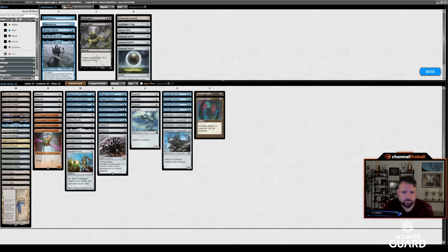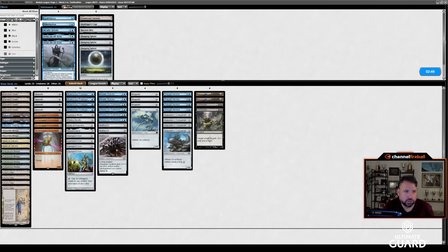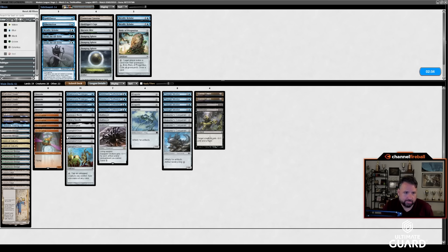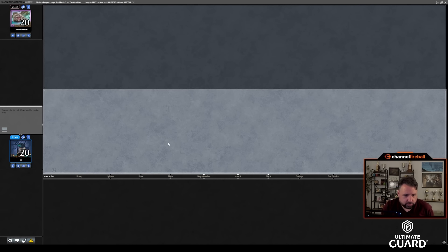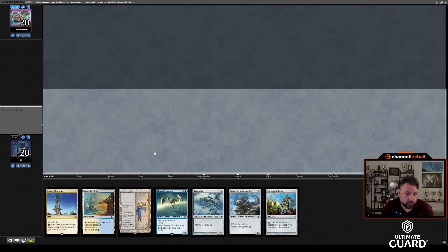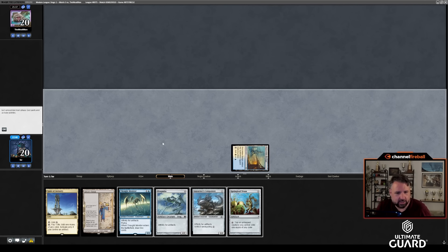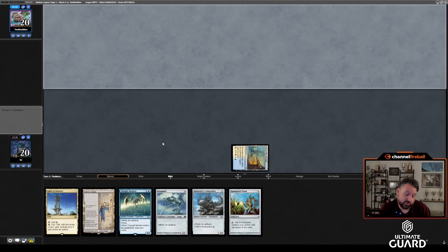I've got Cursed Totems and Dismembers — two Cursed Totem, two Dismember. I'm not a big Metallic Rebuke fan in general. Needle's good. Relic isn't really that good against Yawgmoth. Do I want Lava Spur Boots? I think I kind of like having that card regardless. I might just take out a Nettlesist against their artifact removal — it's my most expensive artifact. I'd like to play first.